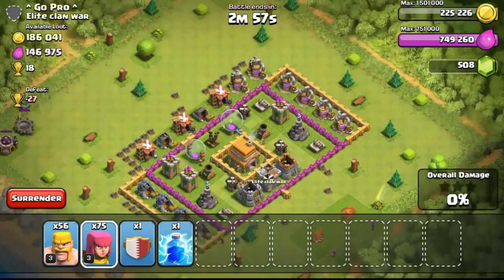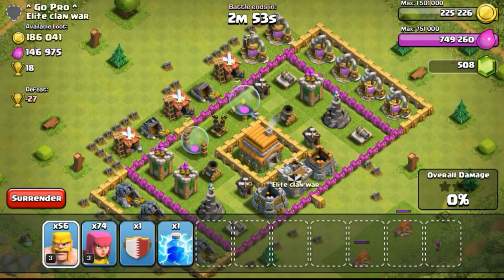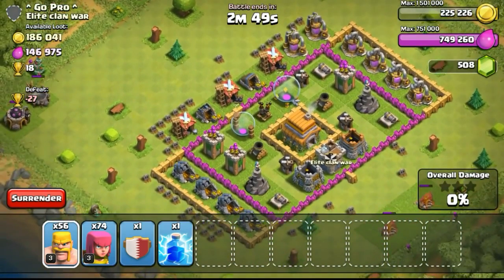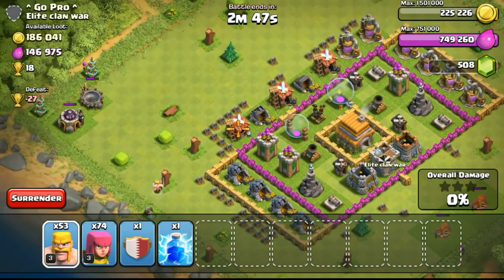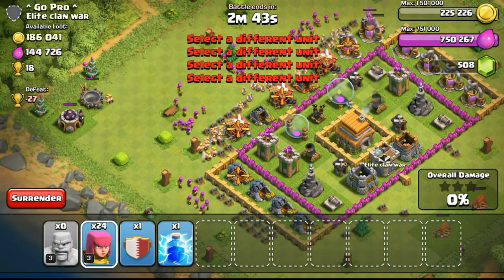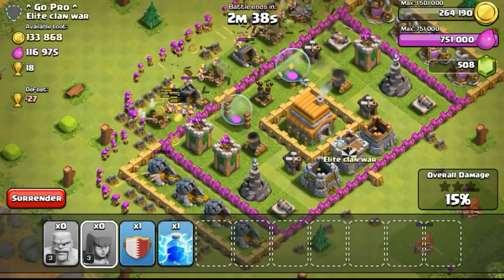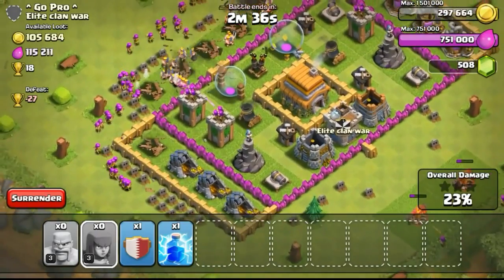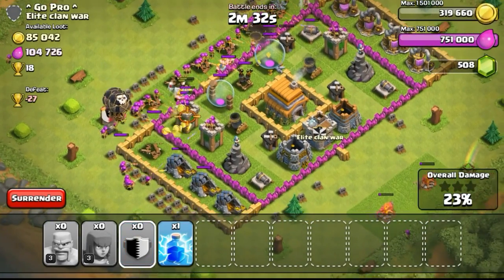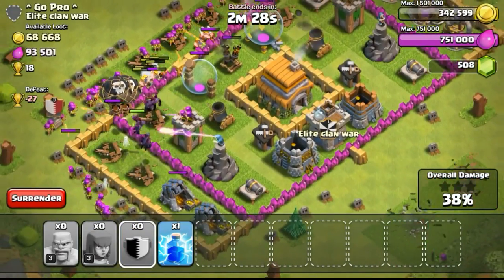I really want to upgrade to Town Hall 9 fast as I want to get the Archer Queen. Also be able to focus on upgrading my walls, because the Town Hall 9 upgrades are really a lot and the walls take a hell of a lot of time to upgrade. Now for this next attack — this base is kind of dead, it's like a Town Hall 6. Going ahead to attack it, dropping my Balloons and Minions from my Clan Castle on the left side so they take out defenses first before my troops go in.